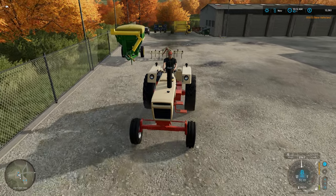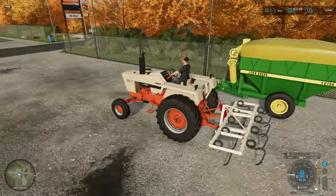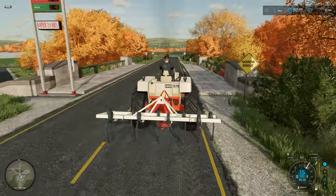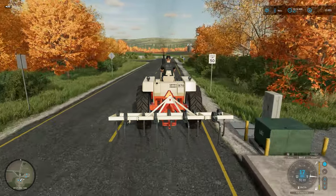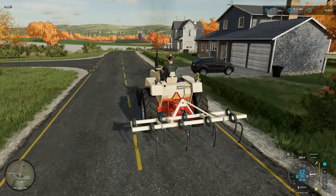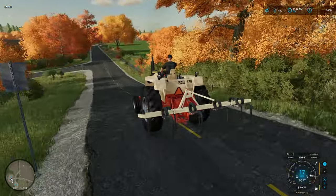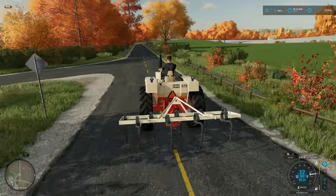So that little cultivator I bought - I found it on the mod hub, it's very cheap, and it's actually a subsoiler. And look, it matches the Case! It looks really good, I like that cream color. If it was just a little bit more golden it'd be perfect, and if the triangle up front was orange it would match up perfectly. But it's pretty close just using the stock colors - I thought it went really well with the Case.